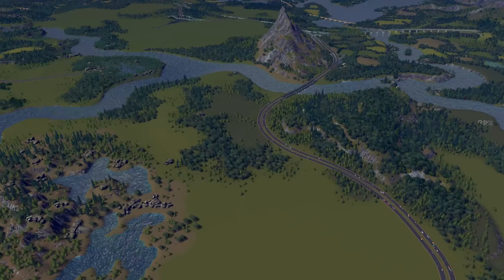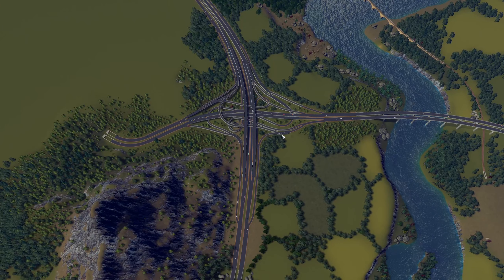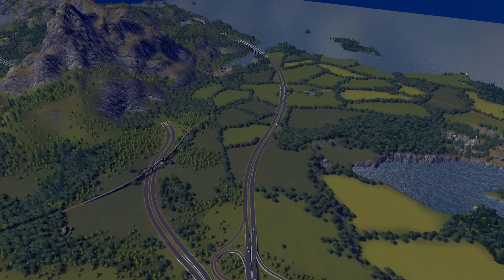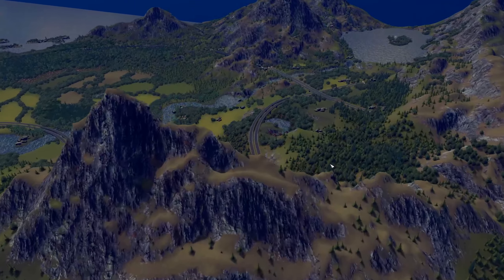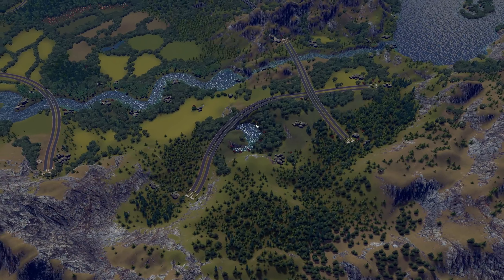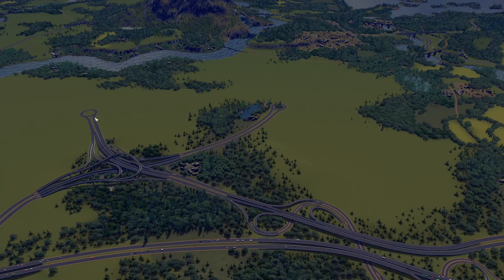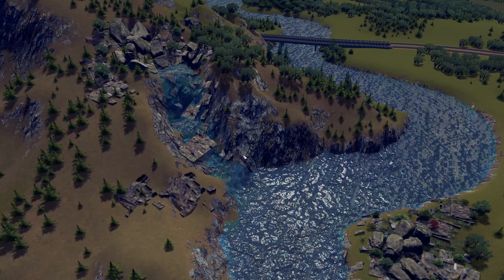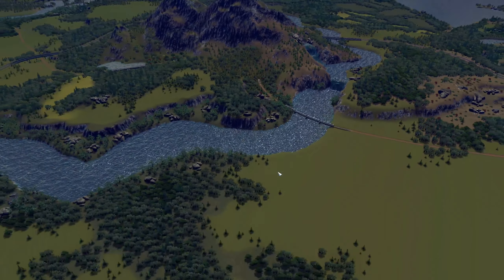The roads here are quite nice as well, and the interchanges are fantastic — I just love them. They are really, really cool. I think we can have a lot of fun on this map. We can build a lot. We have the challenge of having the mountains, rivers weaving around, some lakes. And there are some very interesting things hidden in this map as well — there's another waterfall in there. I really, really like that.